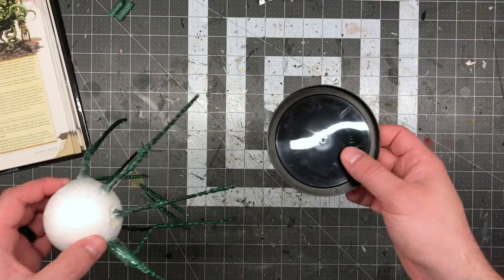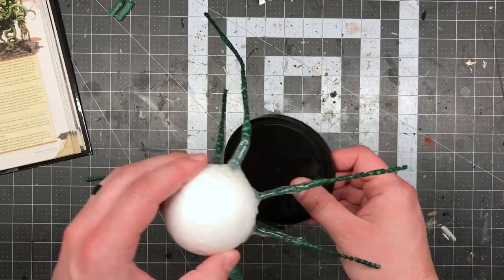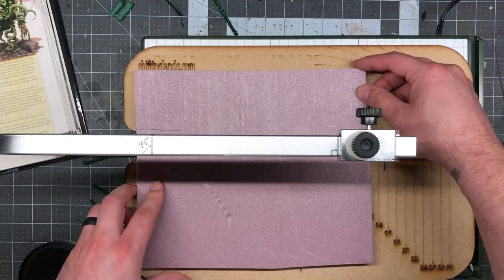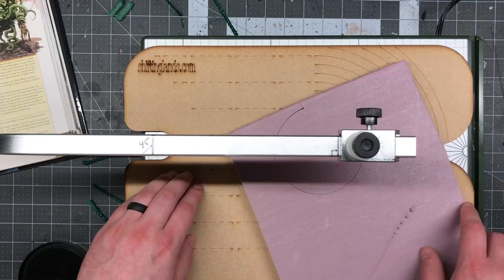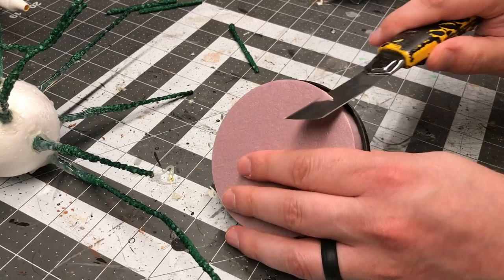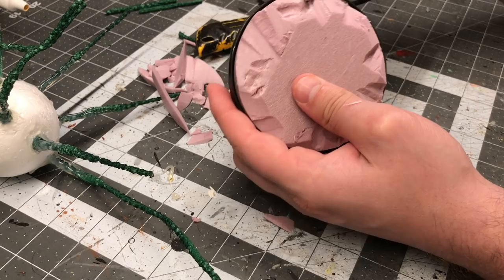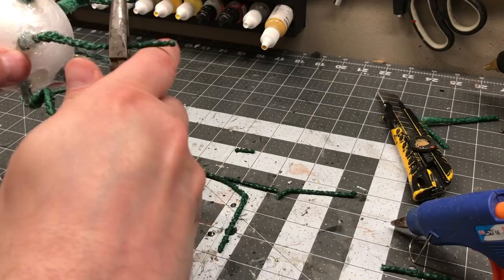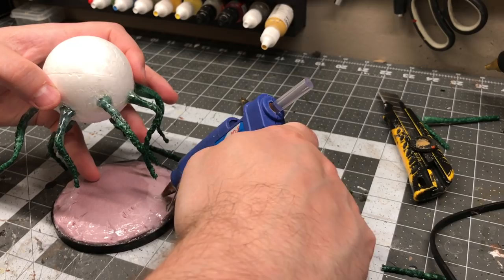I needed a base for this, and I found a black coffee can lid that was basically the perfect size. On its own it was really floppy, so I grabbed some half-inch insulation foam and cut out a circle using my Proxxon hotwire cutter and the circle cutting jig from ShiftingLands.com. Once I had the circle cut, I hot glued it into the lid, then beveled the edges using an Olfa knife, filled in gaps with hot glue, and coated the edges with hot glue again to make a bit of a mound. The foam base was perfect because I could cut the vines to length, bend them to shape, and impale them into the foam, attaching the monster to the base in a really strong way.